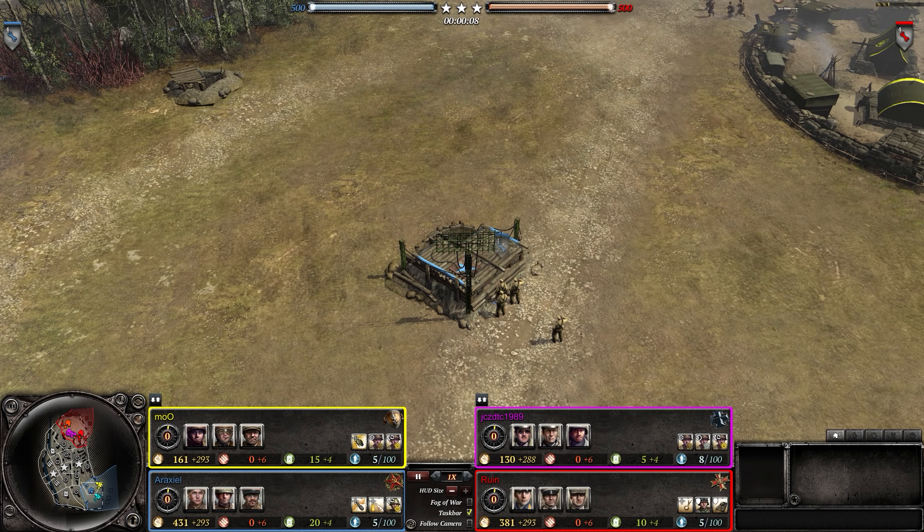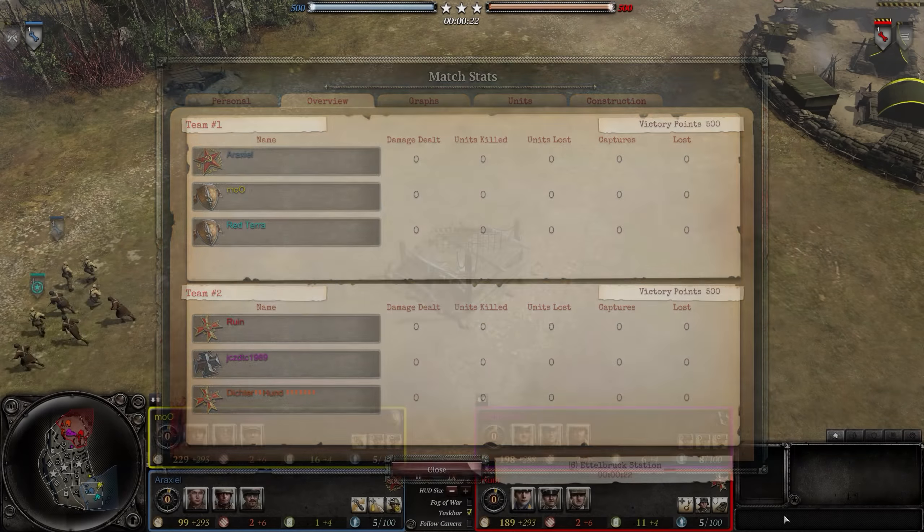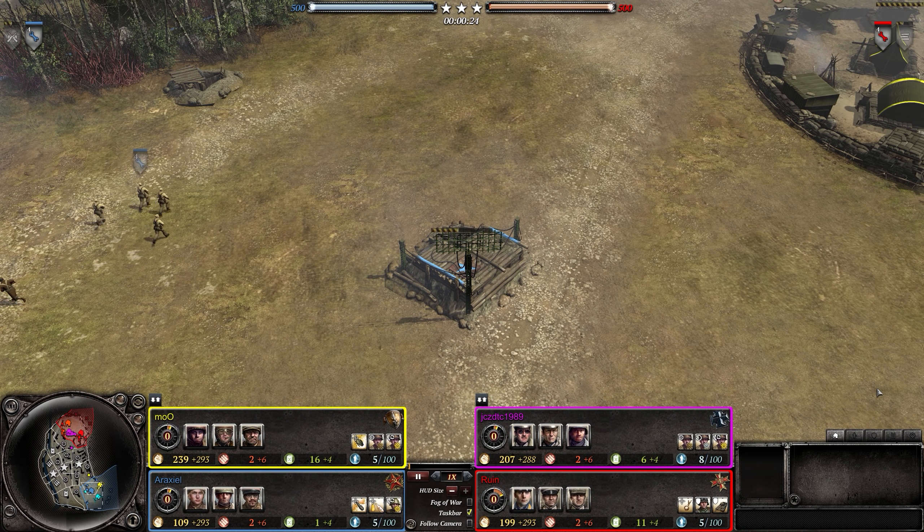Hello everyone, this is GreatShaw17 with another Company of Heroes 2 replay. This is a 3v3 with Araxyl, Mo, and Red versus Gruin, JC, and Ditcher. It's on Edelbrook Station and we have two Wehrmacht and OKW versus two Americans and a Soviet.